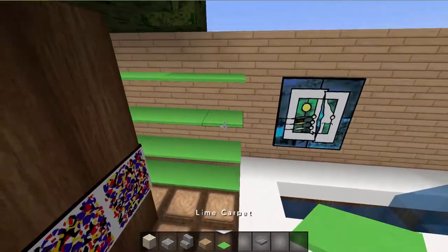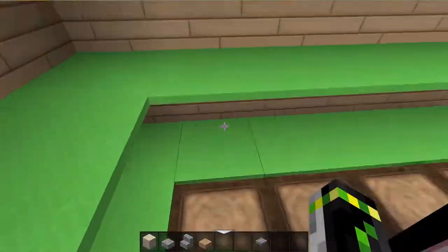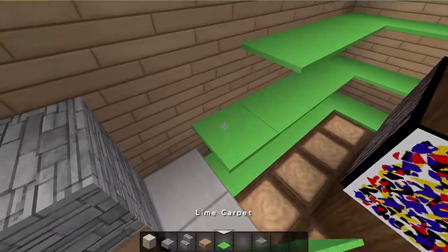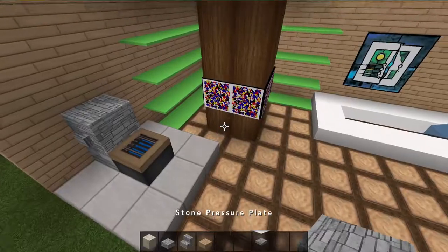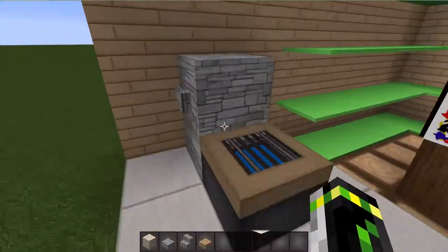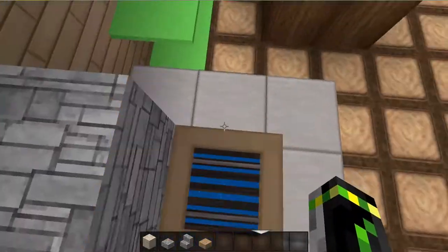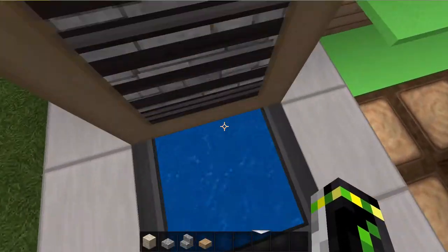You'll probably notice that I've used lime carpet for little shelves here. They look pretty cool. I put them because some people have green shelves, so I just put them here too — these are for people who put their clothes or towels there. Now the toilet is a bit better than the one in the previous design. When you press the button the thing will open, or you can just use it by hand and put it on.